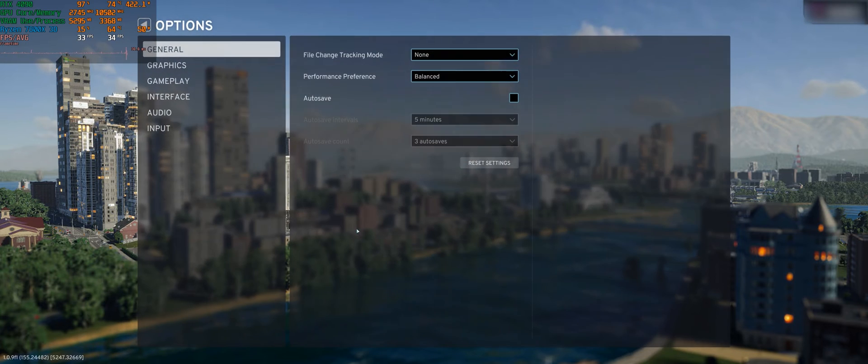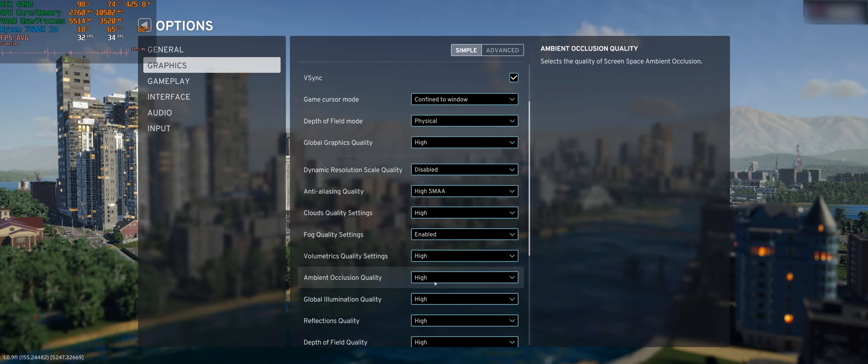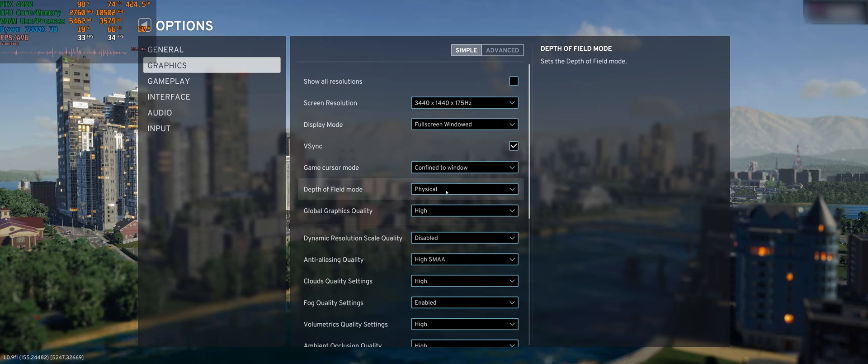Let's go through the options. I'm playing on a 3440x1440 ultrawide Alienware OLED monitor, on fullscreen windowed. Depth of field, physical — looks like everything is on high. I'm going to disable depth of field, I'm not a fan of that. Wow, look at the frame rate — it's like 130 now! Are you kidding me? Depth of field was causing that? That's an insane performance cost. I guess we'll leave everything else on high.